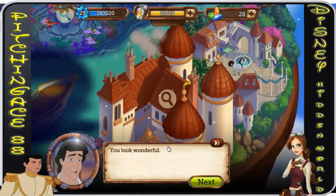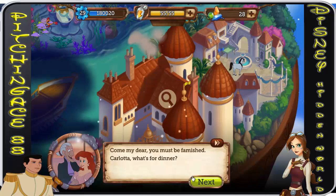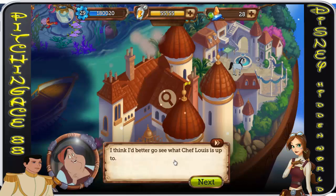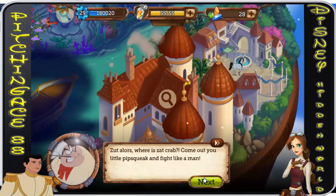You look wonderful! Come, my dear, you must be famished. Carlotta, what's for dinner? Oh, you're gonna love it — chef's been fixing a specialty: stuffed crab! Oh yeah, I think I better go see what Chef Louie is up to.